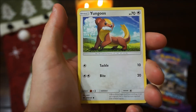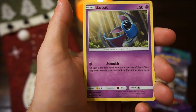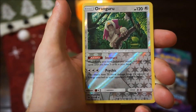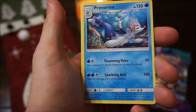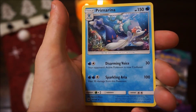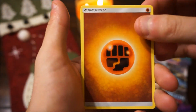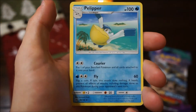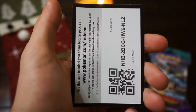We have a Caterpie, a Paras, a Yungoos, a Shellder, a Zubat, an Oranguru Reverse, a Primarina Rare card, an Energy, an Experience Share, a Pelipper, a Krokorok, and the Code Card.